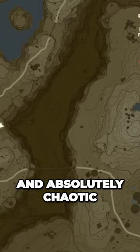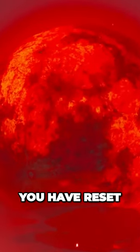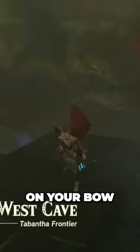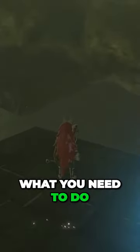Things have gone absolutely chaotic. And when we load back in, you can see the blood moon is now triggering. There you go. And just like that, you have reset the entire game. Everything is respawned — weapons have respawned. So if you don't want to lose any durability on your bow or lose any materials like the opals, then this is what you need to do.